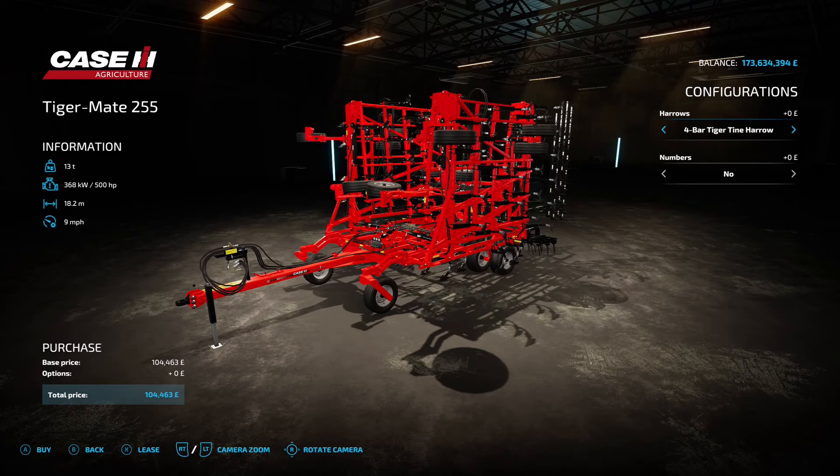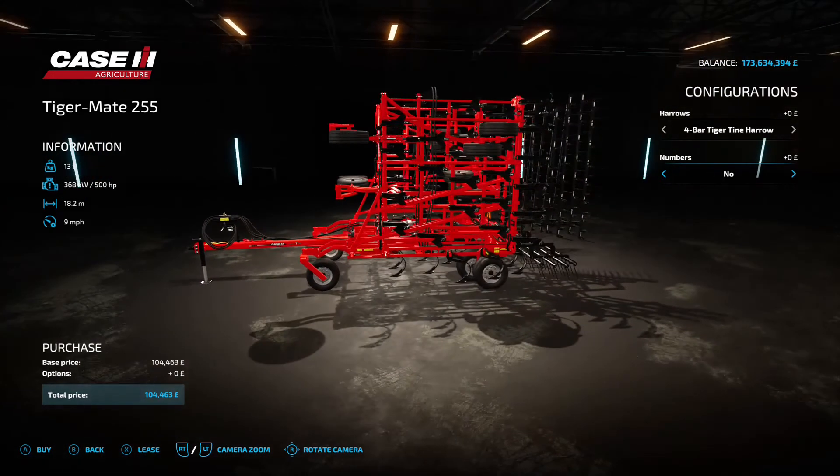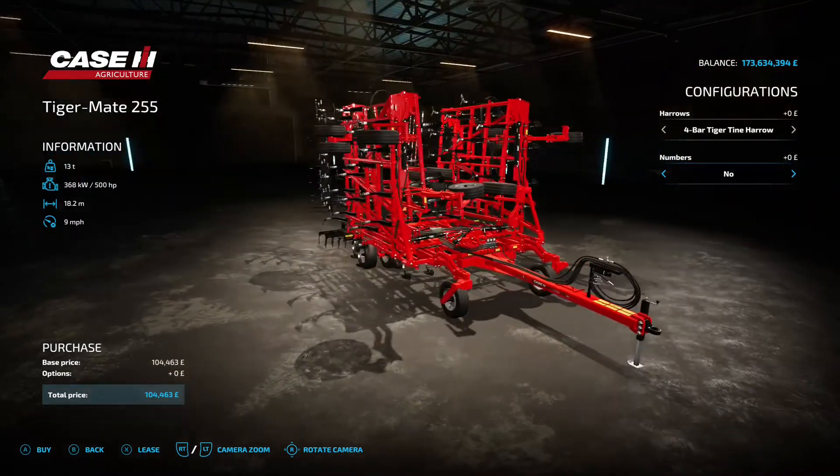Next up is the Case IH Tiger Mate 255 Field Cultivator by Custom Modding - 19.2 megabytes on the download. Found under cultivators, it requires 500 horsepower from your tractor. But that 18.2 meter working width makes it worth it - some wide boys on the go! 9 mph working speed, 104 grand to buy. Options include four-bar tiger tine harrow, two-bar plus soil command crumbler, three-bar plus soil command crumbler, and row numbers one through five. The 500 horsepower is a lot but 18.2 meters is excellent.